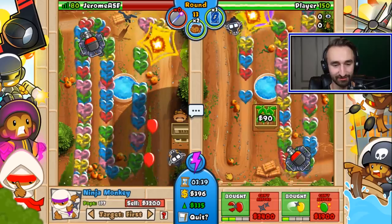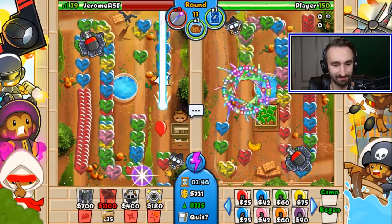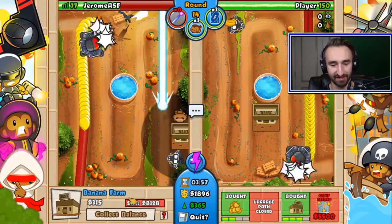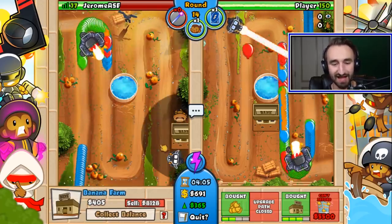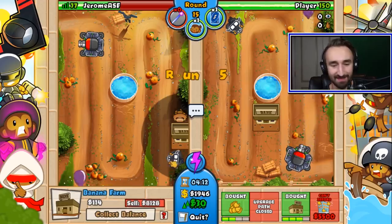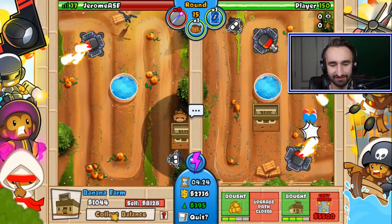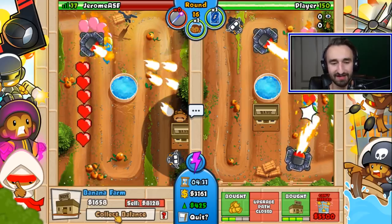I upgraded him a couple times — increased power there. He's not really holding his own. I don't think you had him upgraded enough. Hopefully I'll be upgraded enough in a second, but you got your bank a lot faster than I did. We're good now — things are stabilized, the camo rounds are over. Now we can focus on getting those towers all the way to the left or right. There will be more camos, but those particular rounds are the worst. I think we're gonna need those ninja guys.